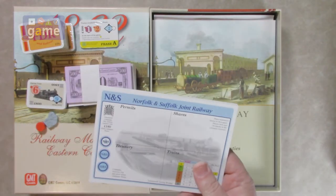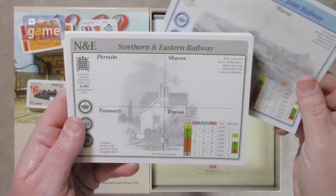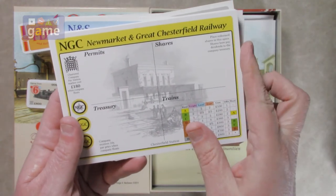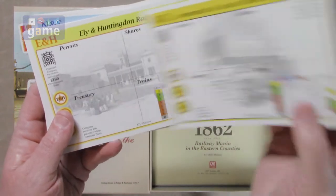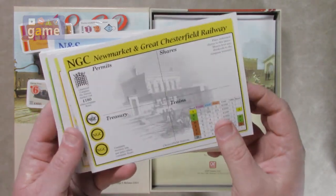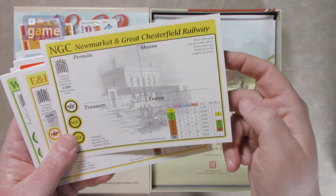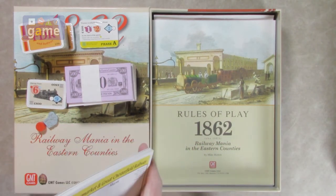Let's open these — these are the companies I believe you can work with. Norfolk and Suffolk Joint Railway, Northern Eastern, the Felixstowe Dock and Railway. Newmarket, Great Chesterfield. It's got spaces to put your permits, your shares, treasury trains. It's a non-chartered company on one side, chartered company on the other. They're also a glossy card stock, standard GMT fare, like your normal player aid cards. Quite a few of those.